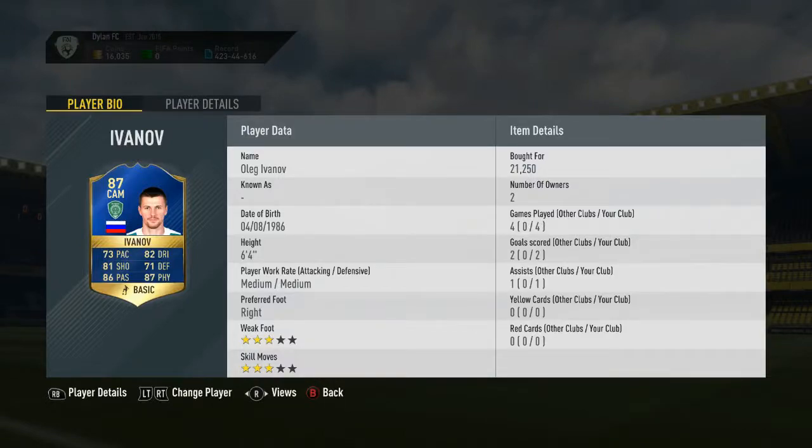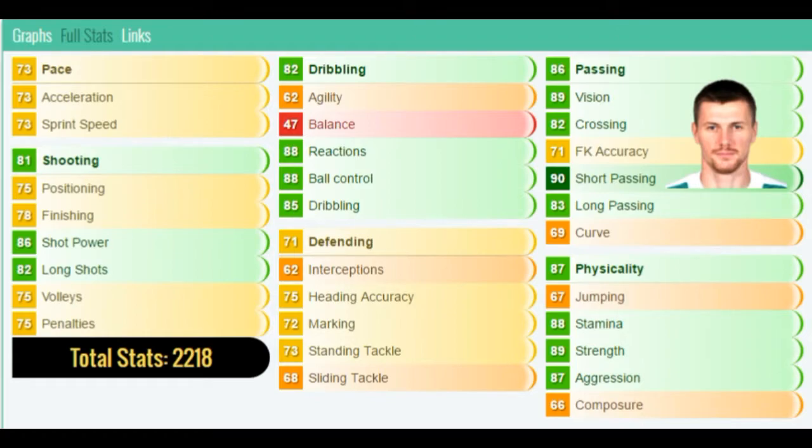Four games, two goals, one assist. Alright for a CAM, decent really. And for the price you're gonna pay, it's basically discard value — 21,250. Discard value steal really for this guy, good quality player, you'll see that throughout this video.